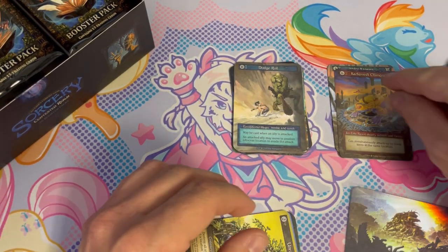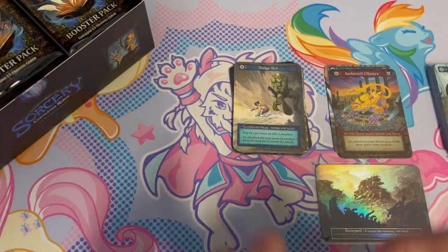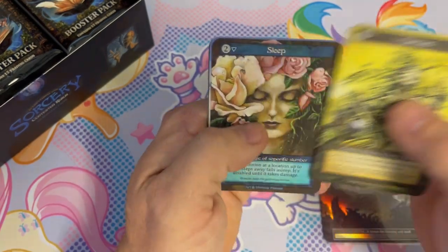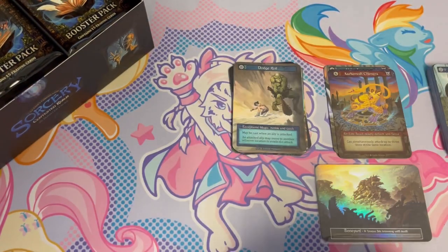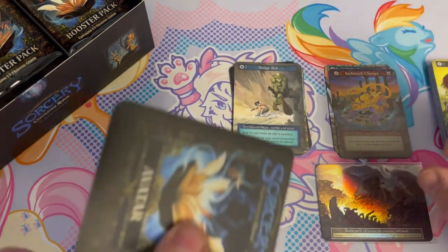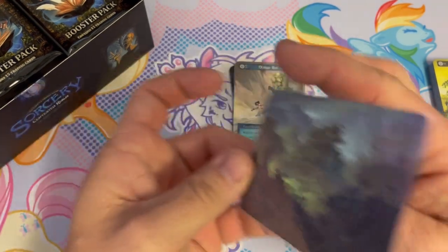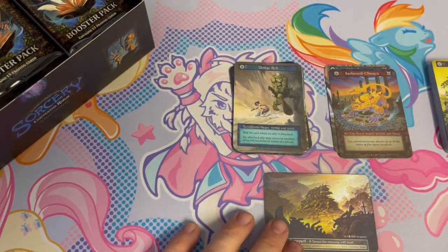Our first unique foil — that should be worth quite a bit. I haven't checked lately but I'm wondering, are these on TCGplayer yet? And we did get an avatar as well. Let's put the geomancer down there and flip it over on the foil so you can see the back side of it. Really cool stuff.